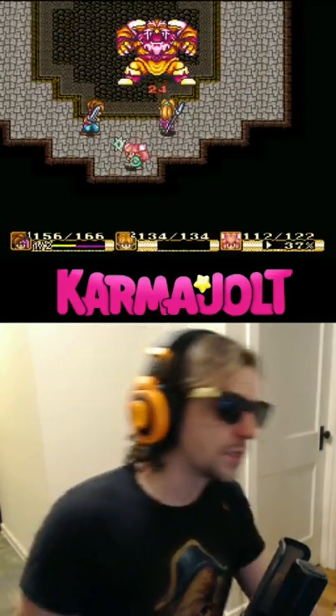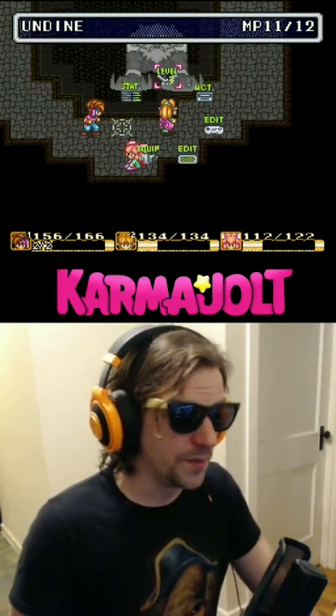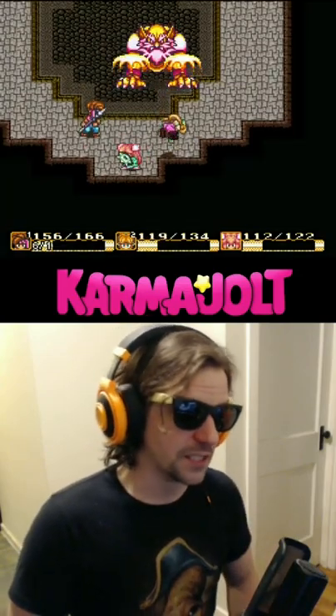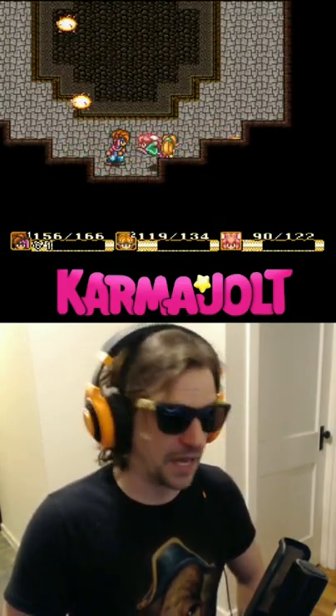Have the first player charge up to level 2 with any weapon you want. Then have the second player open their menu and swap weapons with the first player. You'll notice that the first player's limit gauge thing will do some very normal things, such as glitch out.